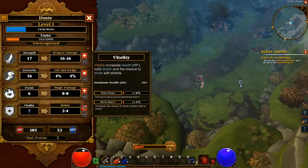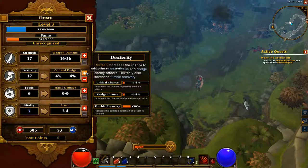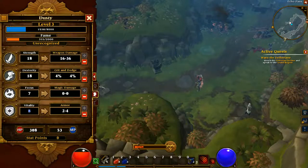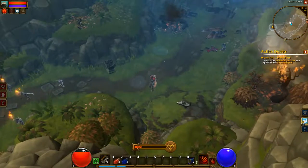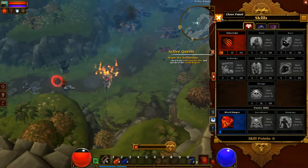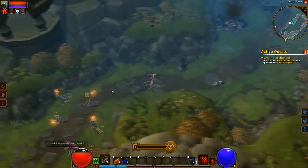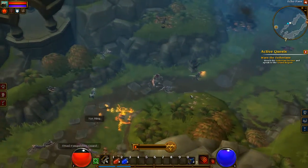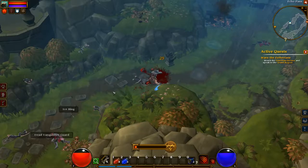Let's up my level again — I'll do a pretty even spread. And for skill points, I'm going to add to the Eviscerate skill, which eviscerates enemies and uses mana.